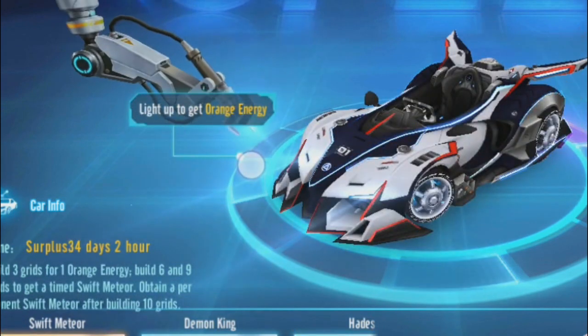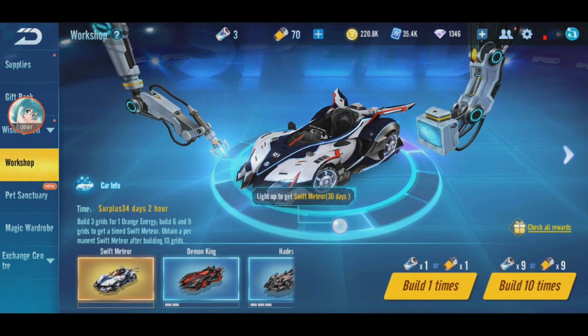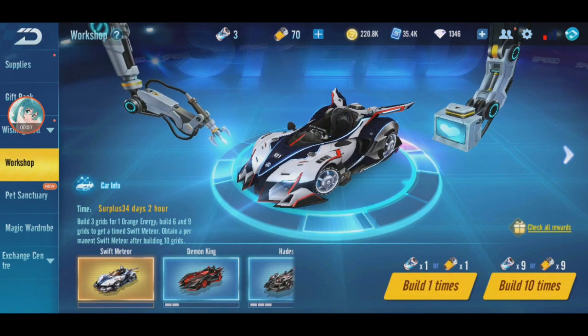Wait, 10 days? Why isn't it 10 days here? Build 3 grease for 1 orange energy — it should be 10 days. Never mind, I have to get 30 days. Alright, well this will be a problem. I need to get 6 bars at least for this video.